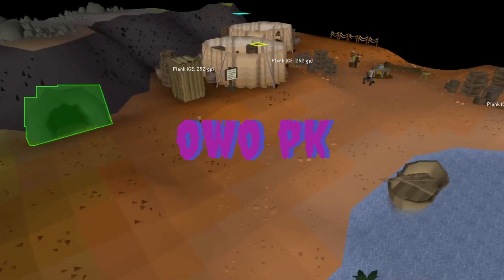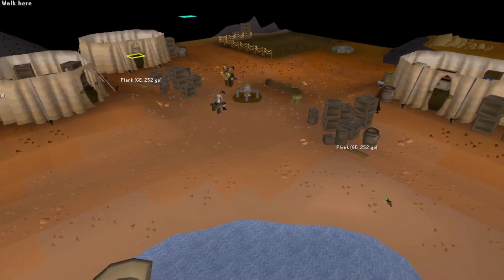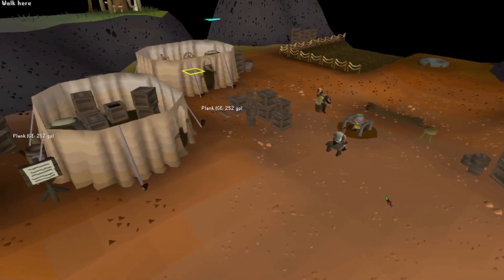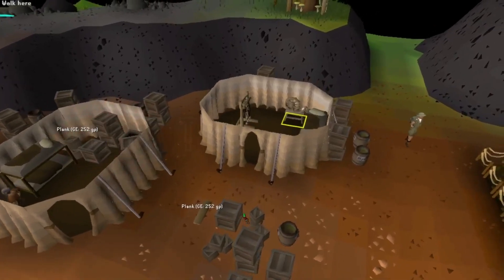OOPK here back again with another video. Today we're going to be crafting drift nets. Crafting drift nets can get you up to 600k an hour. To do this you're going to need the Bone Voyage quest done and the Dig Site quest done.